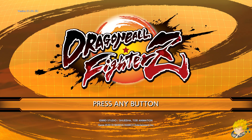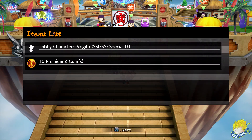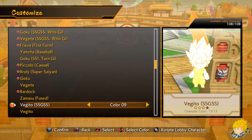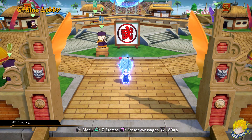Starting with Super Saiyan Blue Vegito, boot up the game and log into an online lobby. It will be a special login bonus. Unlock him before the bonus expires on the 22nd of June, next Wednesday. This is what he looks like in-game. Pretty cool.